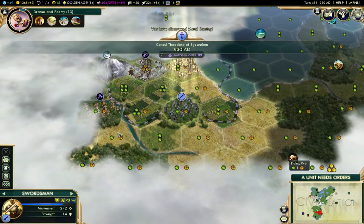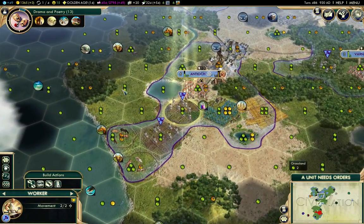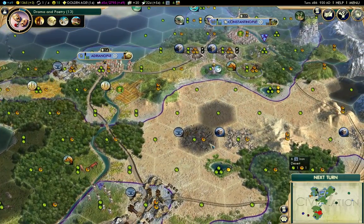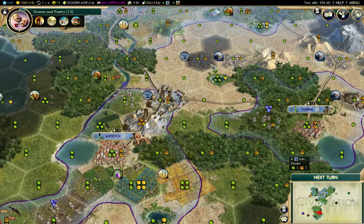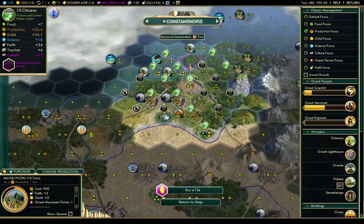There's metal casting. I'm just going to cut through and take the trespassing penalty there. That needs improving there. Workshop in Antioch or Constantinople? Constantinople.